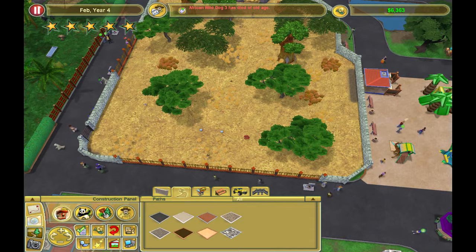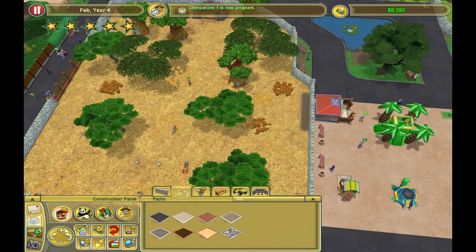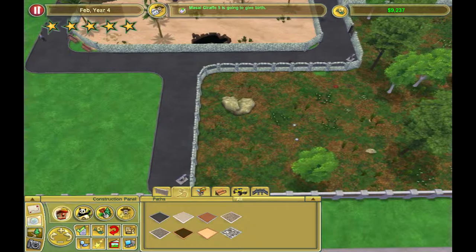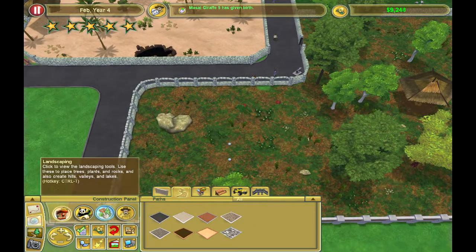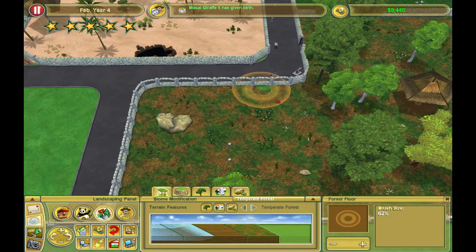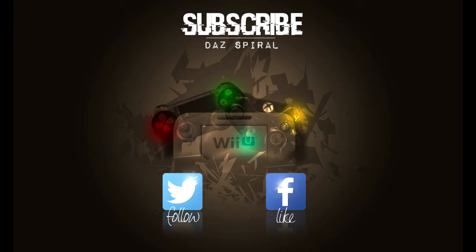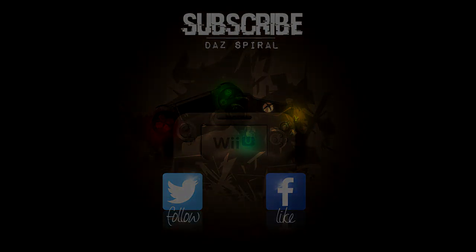There we go, we've got the enclosure for the Spanish Lynx. Let's see how many Javan Rhinoceros we have - one, two... three. Number two and I'm assuming that's number one - I can select it - number seven, that's the one that can't reproduce. We've got 17,000 and we're making our money back.